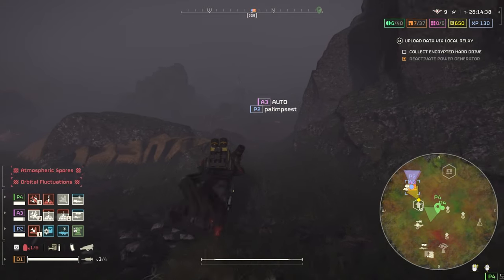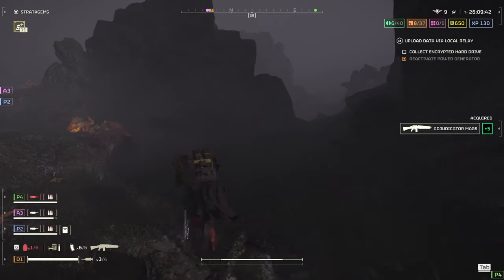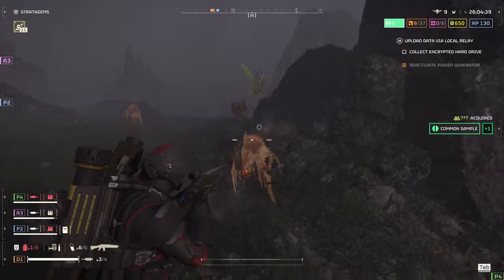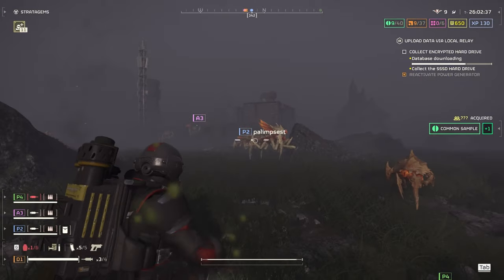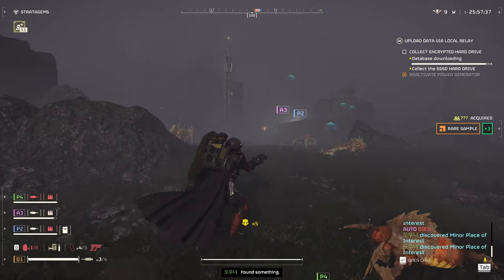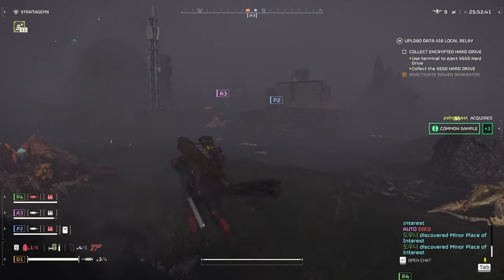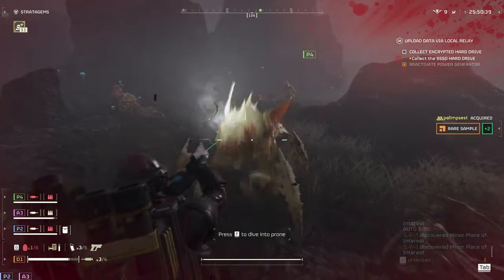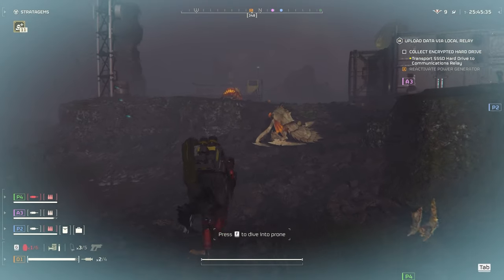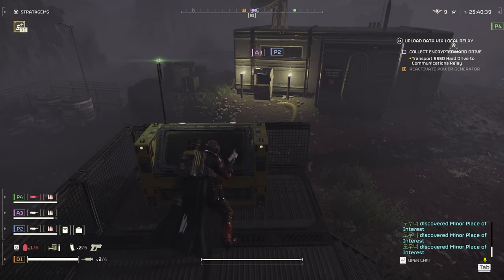Let's head back. A lot of these weaker bugs — I don't want to waste ammo on the Adjudicator, so I think I'll just use my pistol on hunters and weaker bugs because you burn through that ammo really fast. I'm also not really getting much use out of the pistol so far.